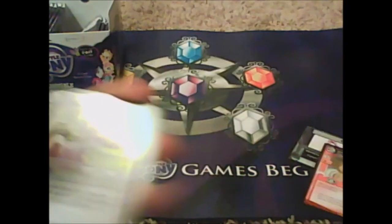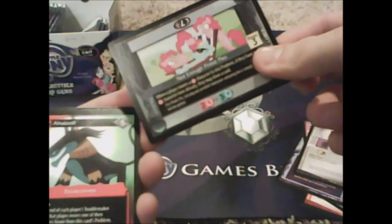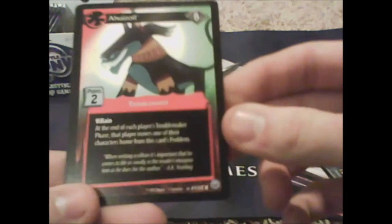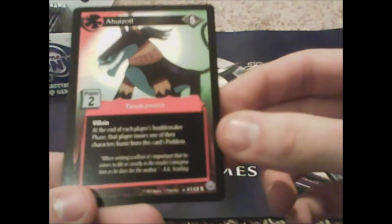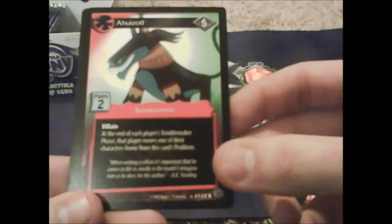Igneous Rock, Royal Riff, Ponyville in a Bottle, Spread Your Wings, Berry Dreams, Rising Star, Not Enough Pinkies. Our rare is Ahuizotl — and he's a villain! 'At the end of each player's troublemaker phase, that player moves one of their characters home from this card's problem.' Creates a problem for everyone.